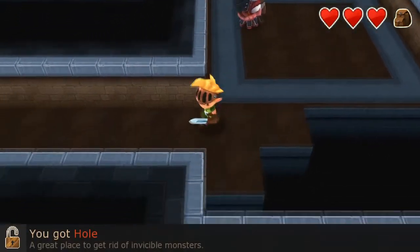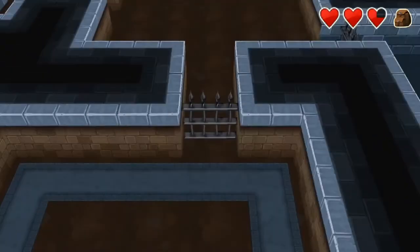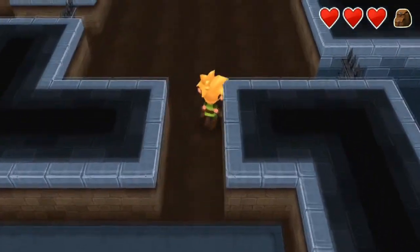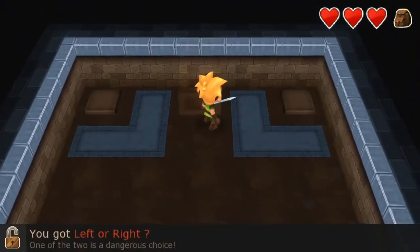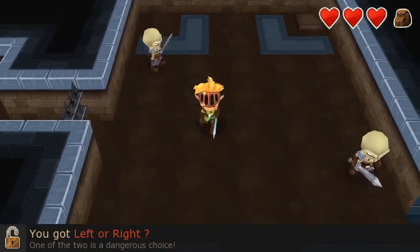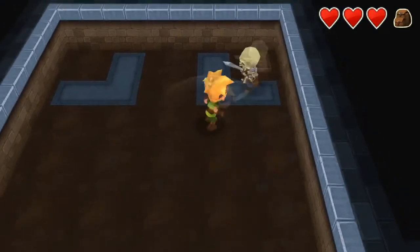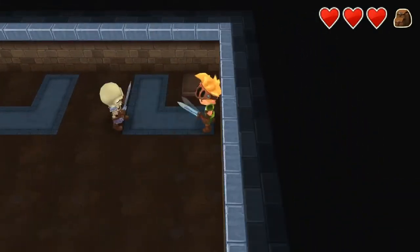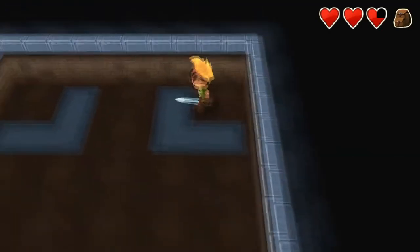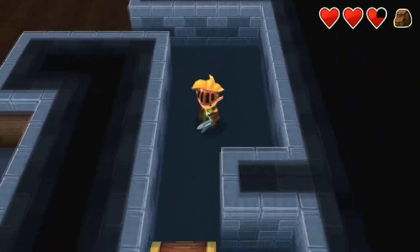I'm almost going to be stuck in the corner here. I got hit — that's not useful. Things are going to be high-def user interface — interesting. Oh, the HUD up there — I can see that now. A lot of monsters in the previous room — I hope you're not hurt badly, sorry I can't help much with fighting, at least I'll heal your wounds. That's awful nice of you. Oh, an armored squid! I got a hole — a great place to get rid of invincible monsters. I could knock them in there. Left or right — let's go left. Oh, that was the wrong decision.